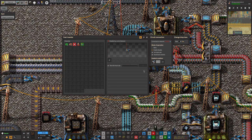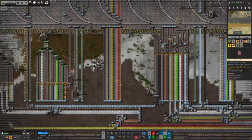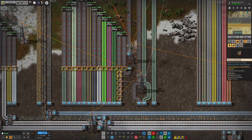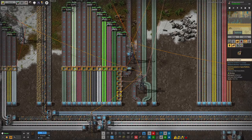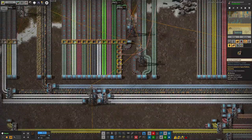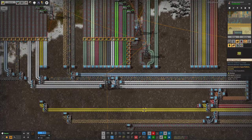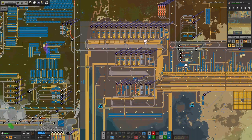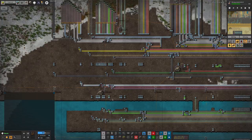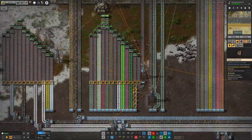The green network tells us what is in all of the stations around the base - we have apparently 4.1 million oil available, 800,000 sulfuric acid and so on. The red cable is more flexible and available for any signals we need to pass around for other reasons. I've used that to pass the signal up to where the rocket construction is, and this inserter only runs when there are fewer than 20 satellites on those pieces of belt.